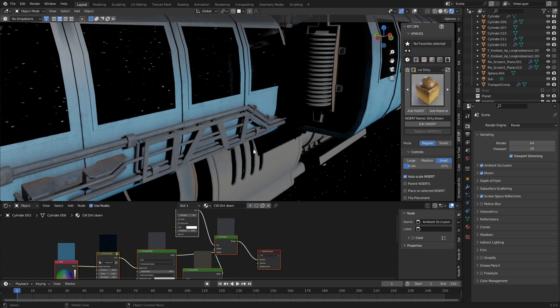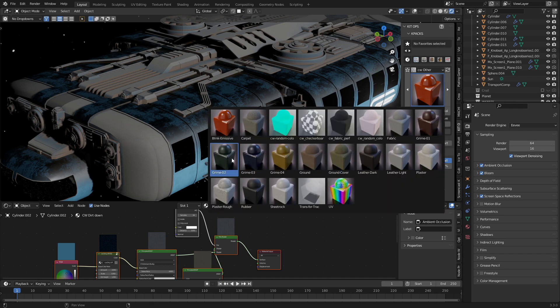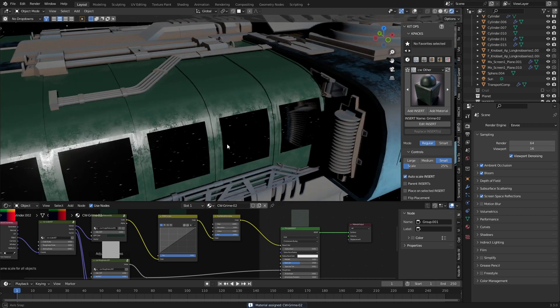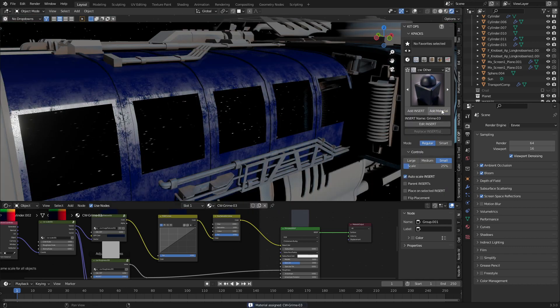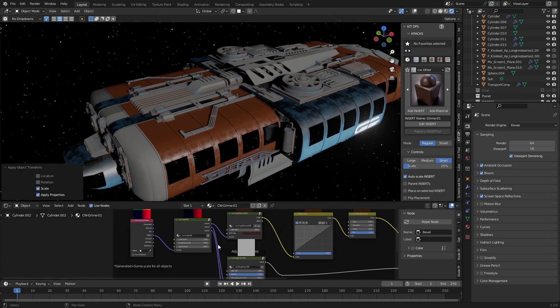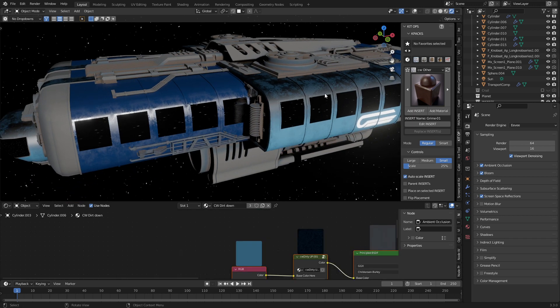Let's check maybe one more material. We've got some grimy ones — let's go grimy green. Add material. That's not bad. Let's check one of the other colors. They're just different colors. That's a really nice grime. I like that. I feel like I could scale it. I still prefer this one over here.